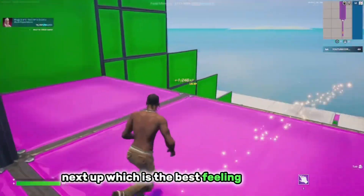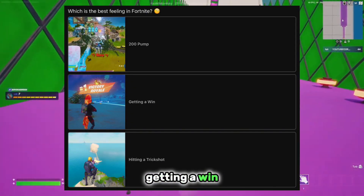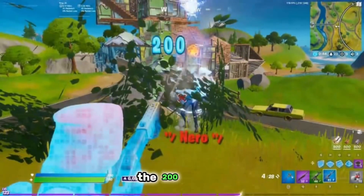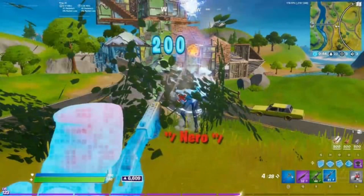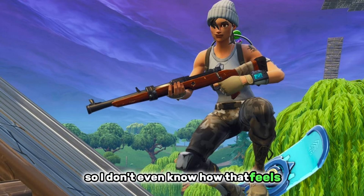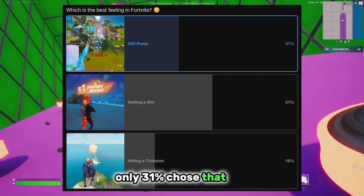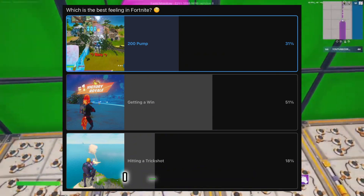Next up, which is the best feeling in Fortnite — hitting a 200 pump, getting a win, or hitting a trick shot? These are all amazing feelings. The 200 pump is one of the most satisfying feelings in the game, and it's always great to get a Victory Royale, but I've never actually hit a trick shot so I don't know how that feels. I'll go with the 200 pump. Only 31% chose that, and 51% went with the win, which makes sense.